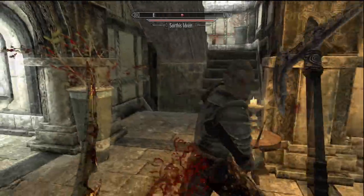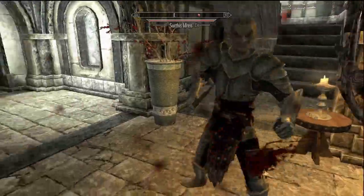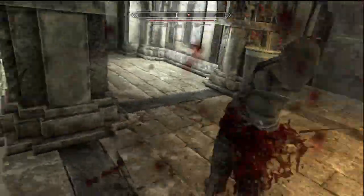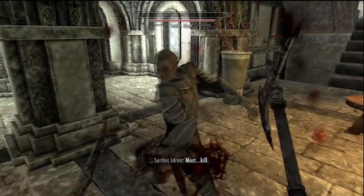Every hit with an axe causes an enemy to bleed. The bleed effect lasts for 6 seconds and does damage over time. The damage is based on the material of the weapon, Daedric doing the most. Every swing you start another bleed timer. So if you hit an enemy once and let it stand for 6 seconds, it would take 5 damage repeatedly.